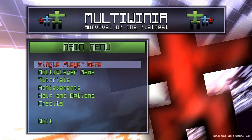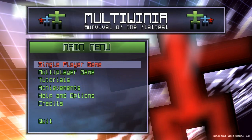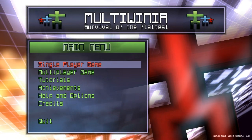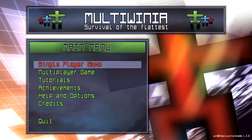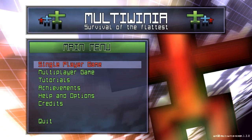Hello, and welcome back indie fans. My name is Nick, and this is another episode of Indie Impressions. Today we are going to be looking at Introversion Software's Multiwinia, the sequel to their — probably one of their best-selling games — Darwinia, which came out quite a few years back, and it was a very interesting RTS real-time strategy game.